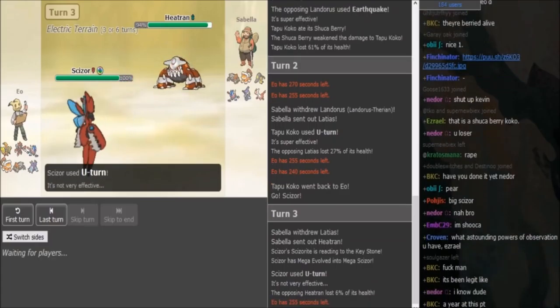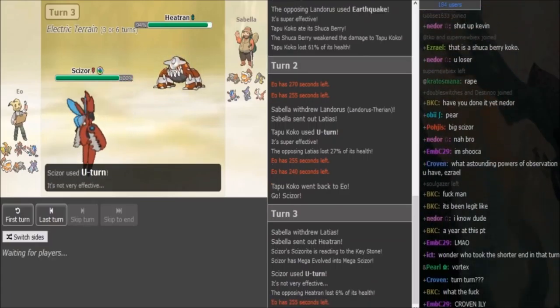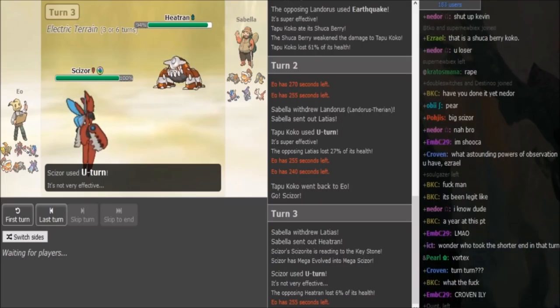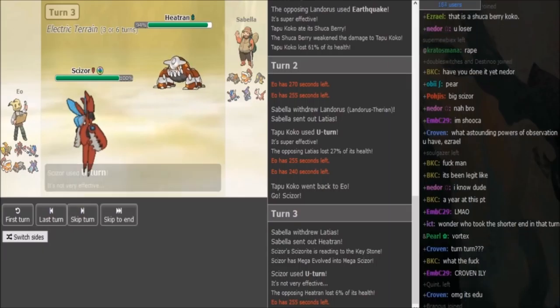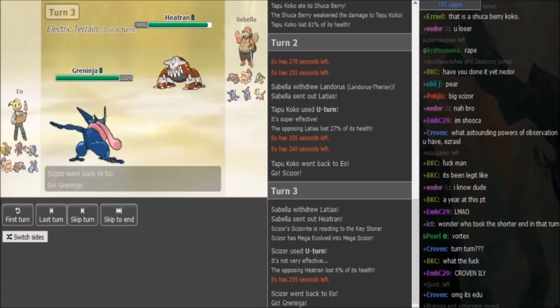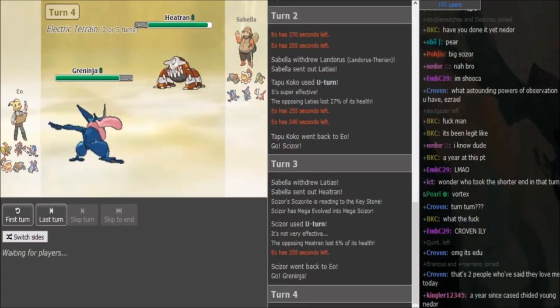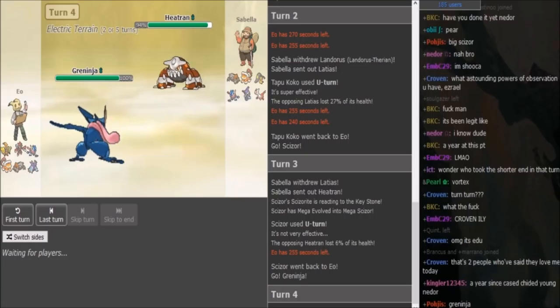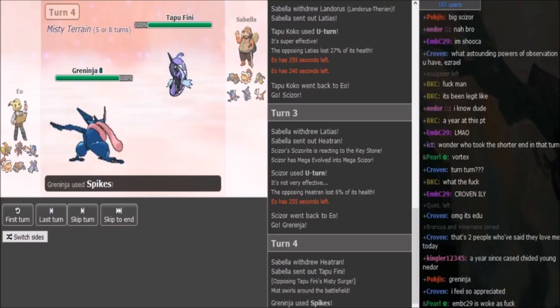I'm expecting U-turn for momentum. You can either go into Lando or Greninja — I'm expecting Greninja. This Scizor could be defensive like Roost, U-turn, Bullet Punch, last move either SD or Defog. I'm thinking Defog makes sense because Spikes look quite annoying to EU's team. It could also be Defog Lando, we'll have to see. So there's the Greninja. I'm expecting just a Spike to go up here, and Sabella is most likely going into Fini. We'll have to see if this Greninja is Battlebond or Protean.